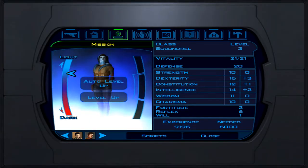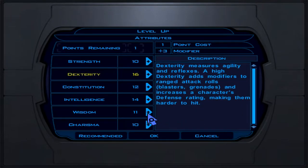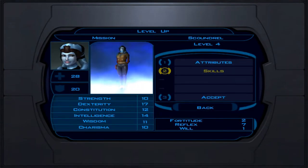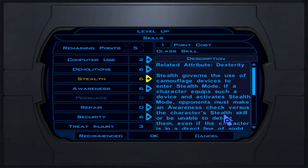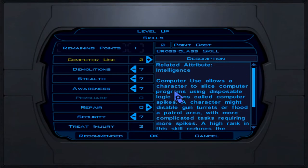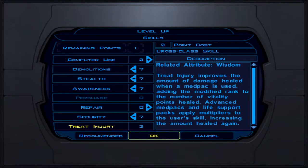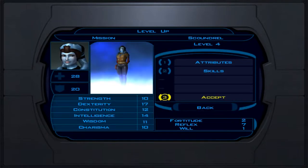It's time to level Mission to level 4. At this level you get your attribute point — put it in Dexterity, bringing it to 17. For skills, select demolition, stealth, awareness, and security, and store your extra point for computer use down the line. That should do it for level 4.